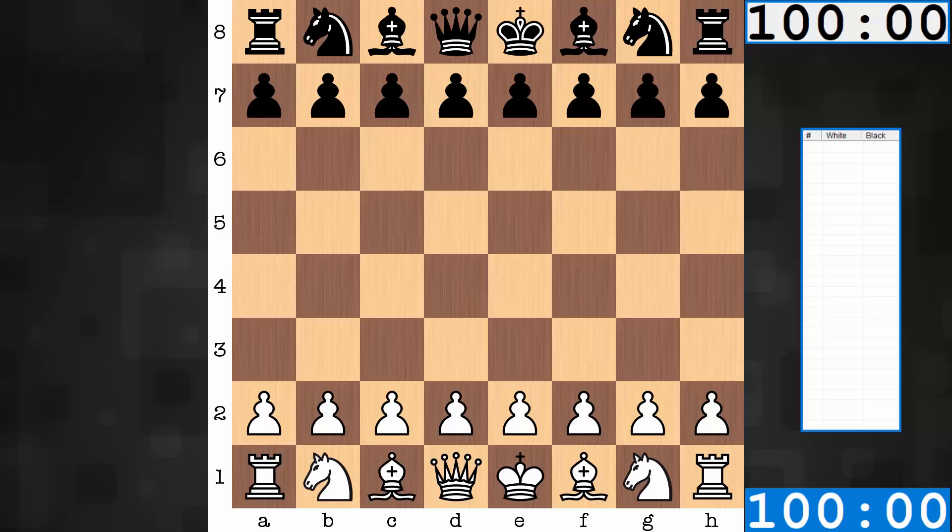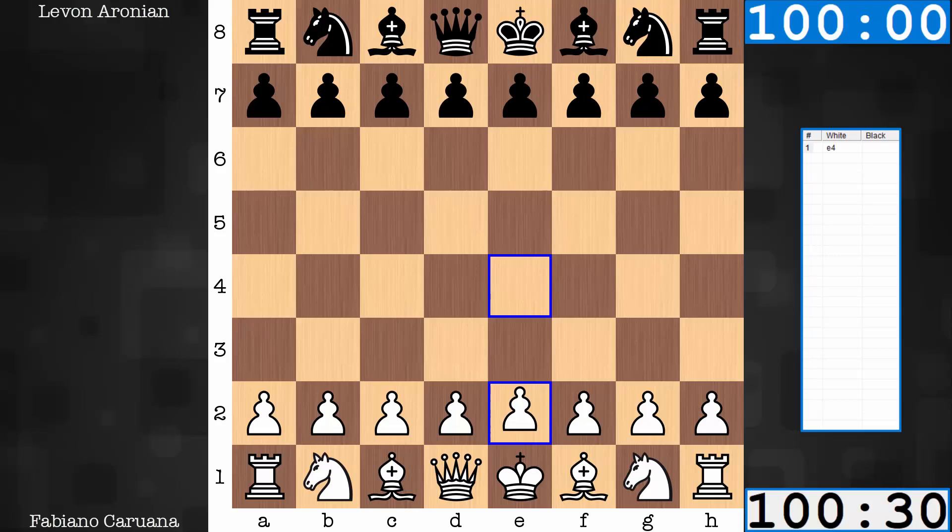Hi everyone, it's Jerry. Let's have a look at a game from round 13 of the 2018 Candidates Tournament. On the white end, Fabiano Caruana, paired against Levon Aronian. Some of you may be confused if you watched my previous video — I pointed out this matchup would occur in the 14th and final round. I was mistaken. So let's dive in and see what happened between these two.